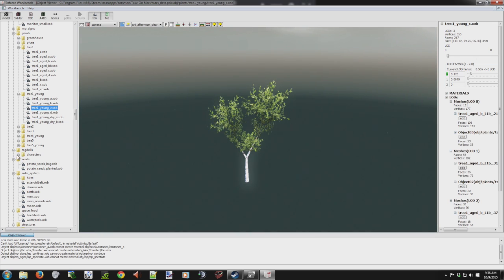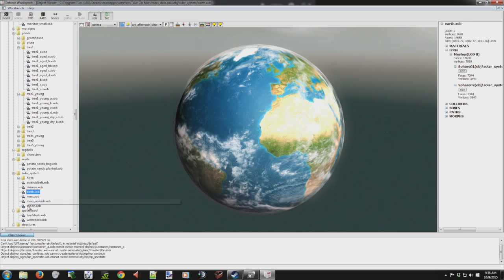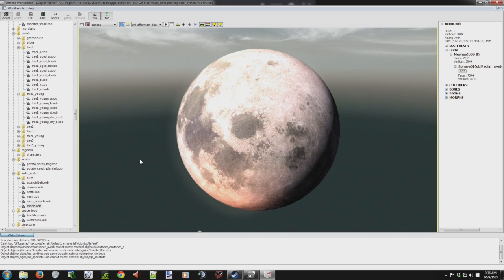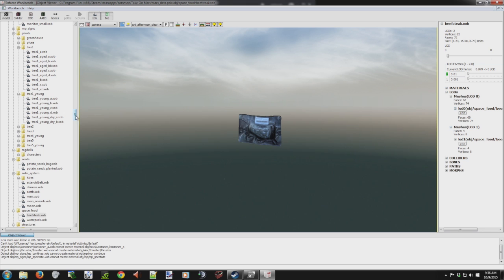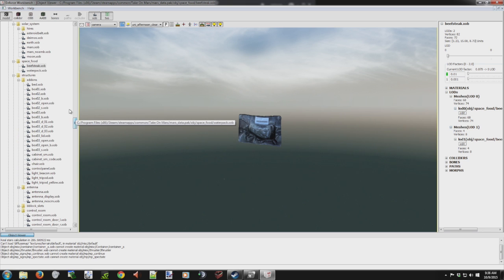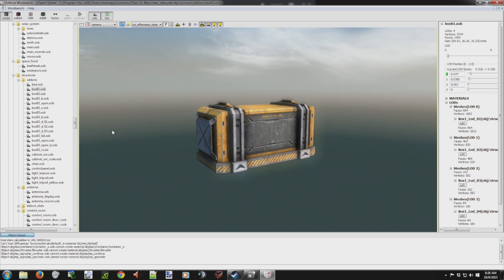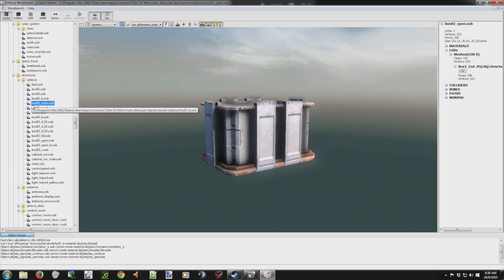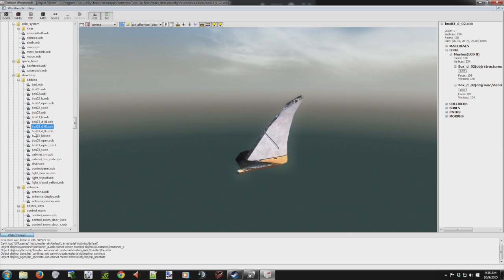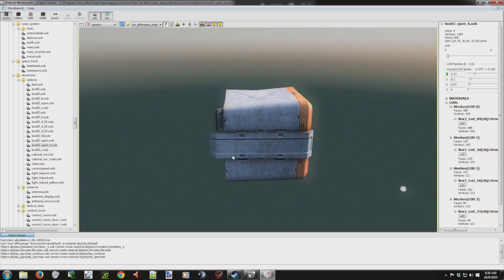There are still ragdoll characters, seeds, and planets. Some of the food products. I want to get down to the structures. Okay, we've got beds — that's the top. I don't remember seeing that one implemented yet. Okay, possibly that one. Some of the damaged ones — I do remember seeing some of these broken-up guys.